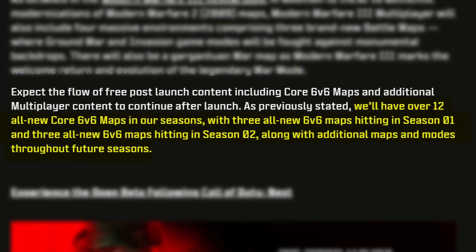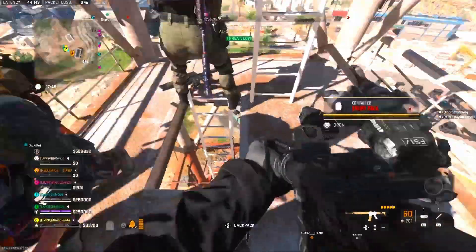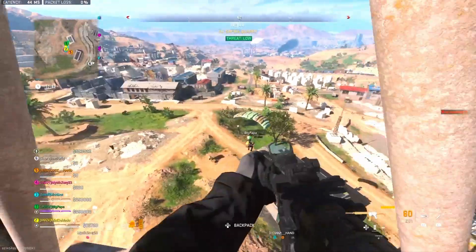Activision did state COD Modern Warfare 3 Season 1 will have three new 6v6 maps and Season 2 will also have three new 6v6 maps. There will be a total of 16 core 6v6 maps at launch, as well as four ground war maps coming at launch with it.